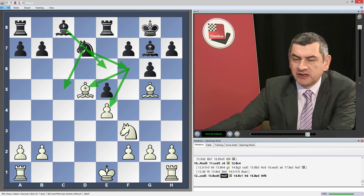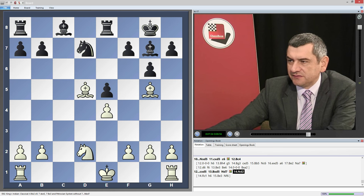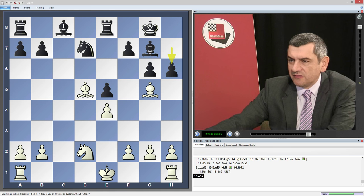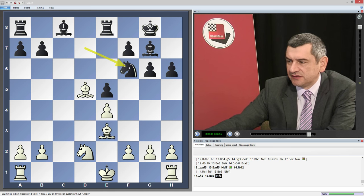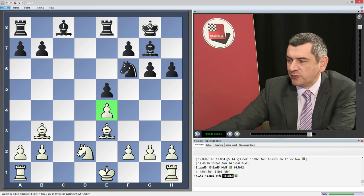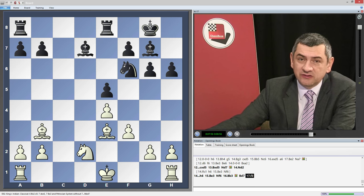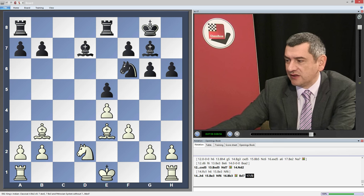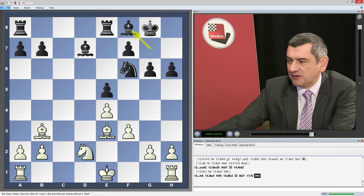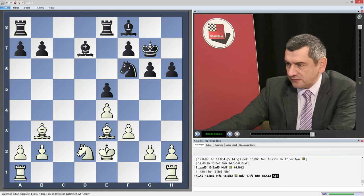If Ke2 and short castle it's just the same — h6 and Nf6. So Nd2, also h6, Bb3, Nf6. In this case the pawn is already protected by the knight — that's an improvement for white compared to the previous lines — so we can say the position is just equal. After Bd7, f3, the bishop on b3 has nothing to do on g7, so we improve, taking control of the squares on the queenside by Bf8, Ke2, Kg7 — the position is absolutely equal.